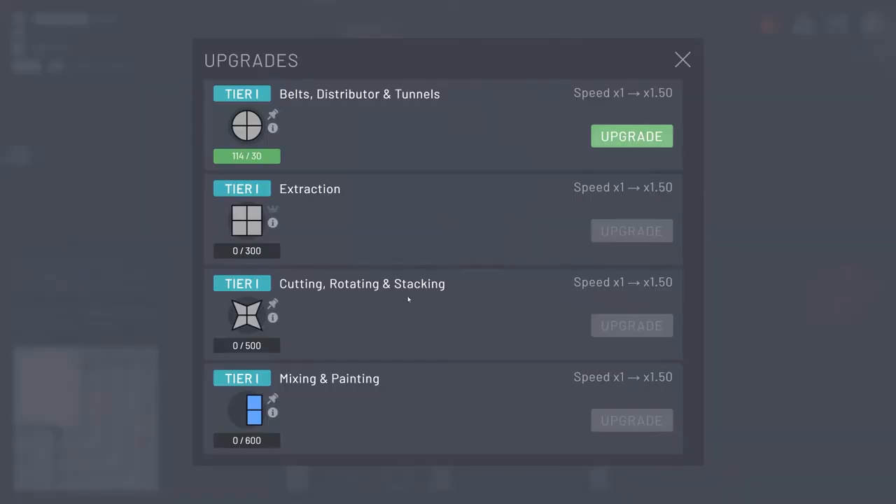Upgrades unlocked! To unlock different belt speeds, extraction speeds, cutting speeds, mixing and painting speeds, we have to provide these items. I've already given 114 so I can go straight and upgrade that. Now I need to give the bottom half to get a better upgrade speed for belt distributors and tunnels. I do want to get some extractors upgraded — I want to get all of them upgraded actually.